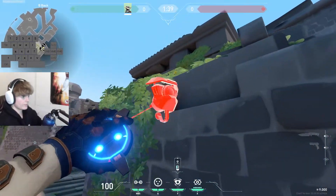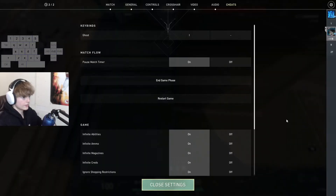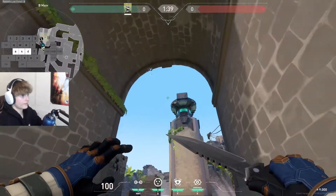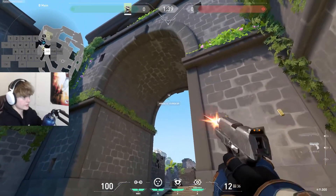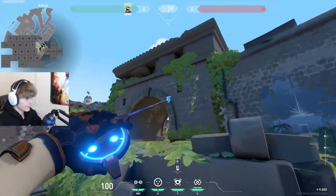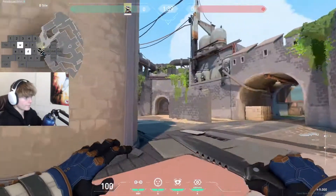Jump up and place the camera, then just look down and you can see all right here. I'm pretty sure they can't see it unless they walk through. Actually, they can see it — you're gonna have to be very discreet about it. Actually, I can place it a little higher — I was placing it a little too low. There we go, that should be a little better.